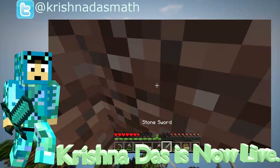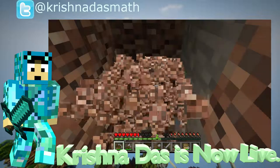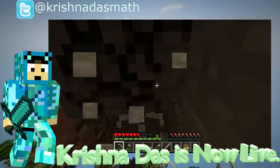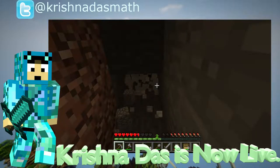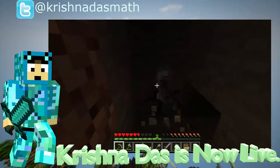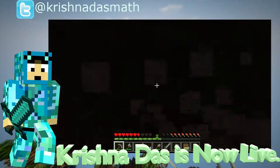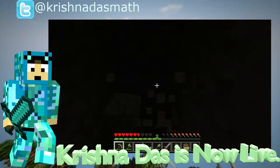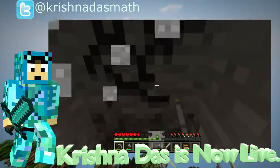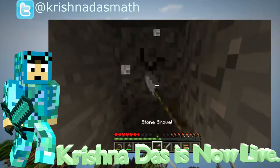I think putting more torches means no mobs spawn and gives a better chance to find iron. Mountains have more coal and iron. One person watching — it went down. If you like it, thank you for coming because it really supports me. I should use my shovel here.